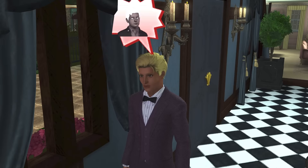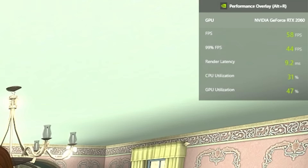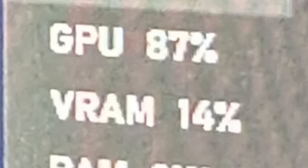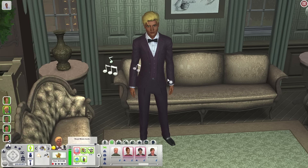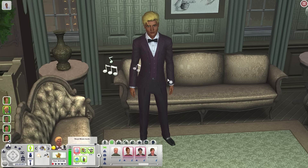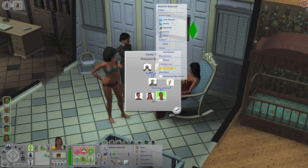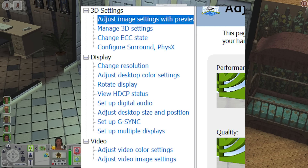Next, this is extremely important: you need to limit the game's FPS. Limiting the game to use only your monitor's refresh rate should increase game performance drastically. This is because The Sims 3 does not have a built-in frame limiter. So if you don't limit the FPS yourself, you could end up with an FPS in the thousands and probably a melted PC as well. In order to do this, you need to go into your dedicated graphics card control panel. For Nvidia, it's the Nvidia Control Panel, then Manage 3D Settings.